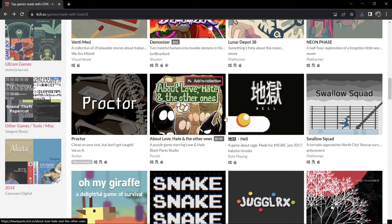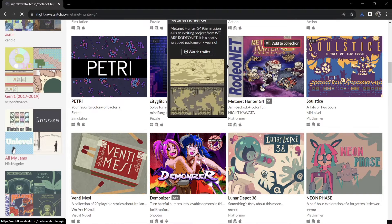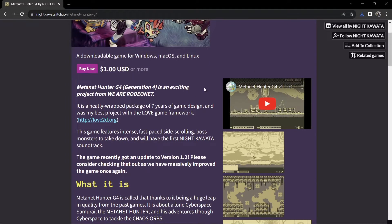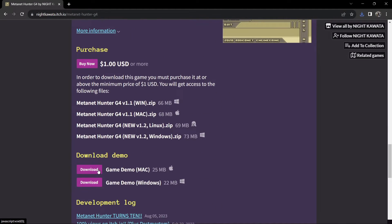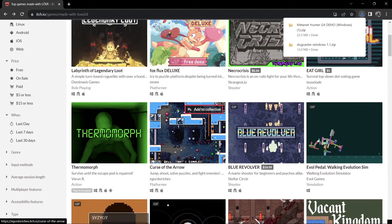One of them I did briefly play earlier on was this game here — Metanet Hunter G4. As you can see, it's got an OG Game Boy aesthetic about it. This is a demo version, so I'm going to download this one as well. We go down to 'Download Demo' and we want this on Windows again, and that's downloaded.